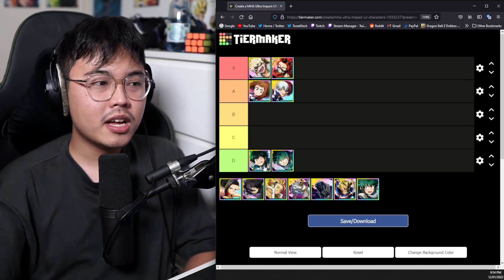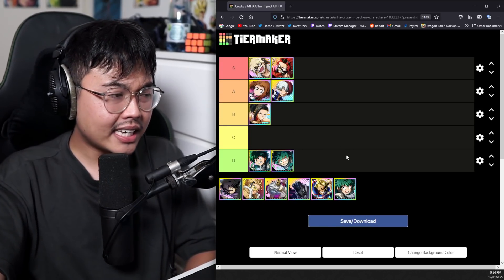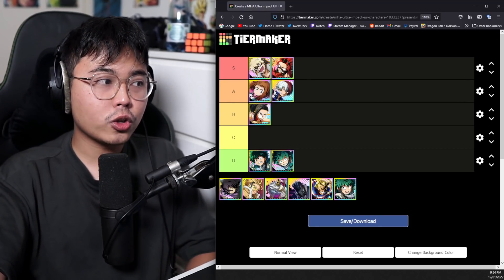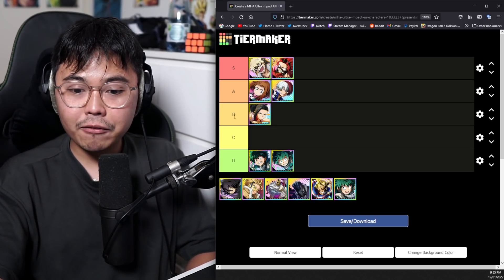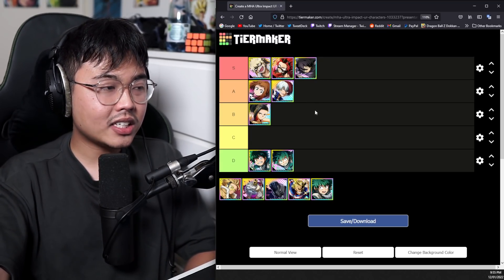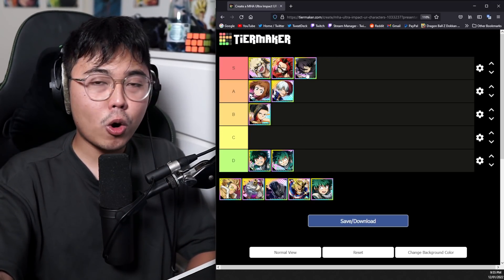From my experience on the JP side, this is definitely the case. Momo is like a B tier. She has a really good combo with Bakugou, so don't let that fool you — she's still super valuable. It's just that in terms of content other than USJ, she's probably not the greatest. Aizawa is an S tier — super, super good, used in VE Tower multiple times.